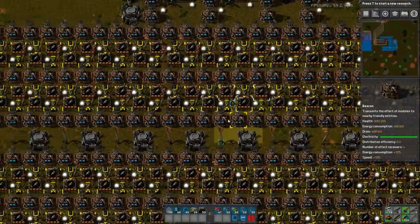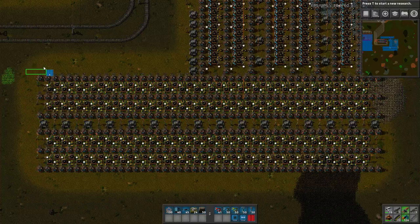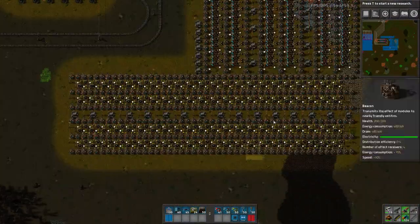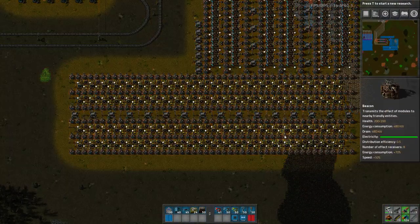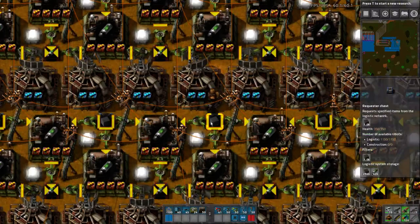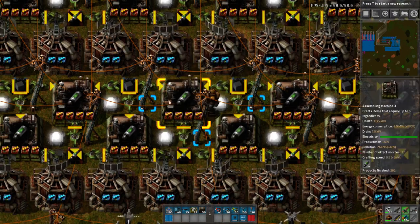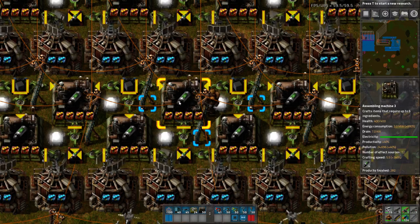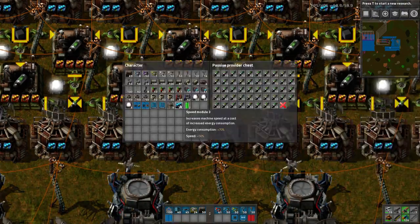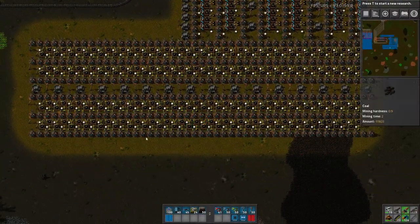Down below I have my assembling machines — 176 in total. I think 169 was the number I needed, so I have seven more than I need, and it came out to a nice symmetrical pattern. I'm using almost the same design as for the iron furnace: requested chests in the center requesting the raw materials — solid fuel in this case — being produced here. Fully beaconed assembling machine 3s with a crafting speed of 5.5 and a productivity of 40%, all outputting into passive provider chests.